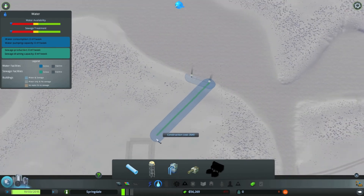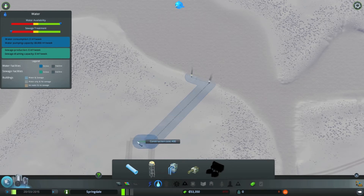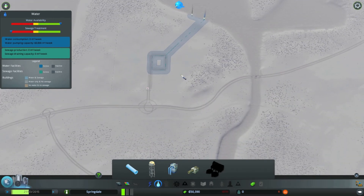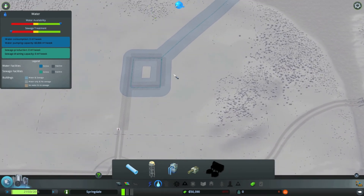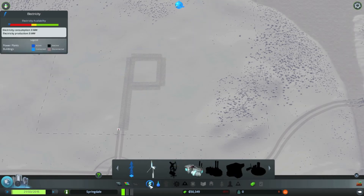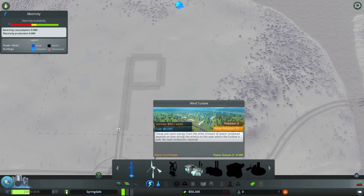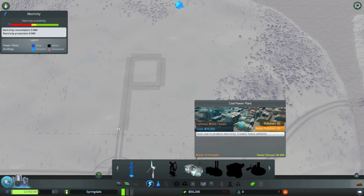And then we're going to zoom out because those water pipes also have to run into the town. Now, don't worry, I'm not forgetting the fact that we also need some power. So to do that, we're going to come over here. And you can see that we have a choice of wind turbines or a coal power plant.